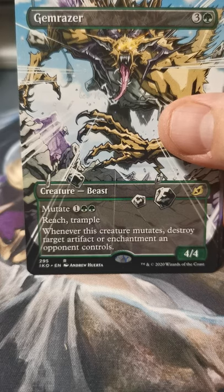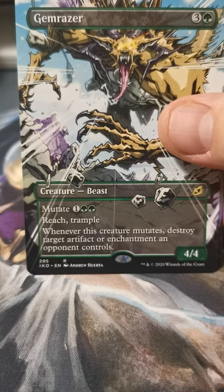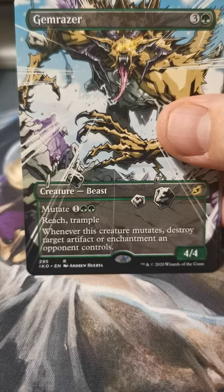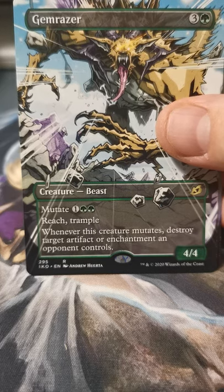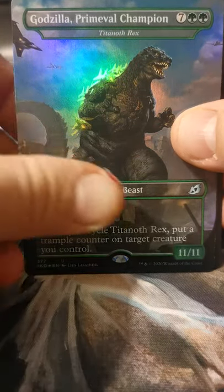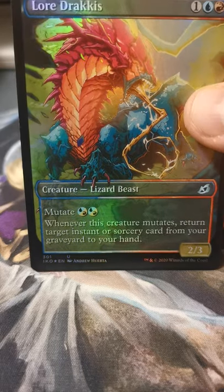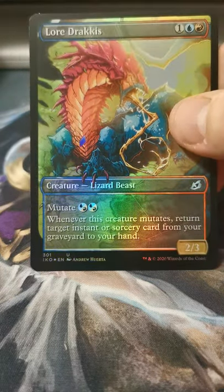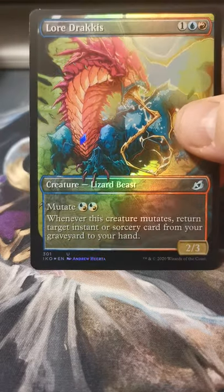Gemrazer in cartoon art — oh, so good. Gemrazer is such a good card, especially in 1v1 where you don't want to be spending slots on artifact or enchantment removal. The incidental artifact and enchantment removal on this card is so good. Got a foil Godzilla. Foil comic book art Lore Dracus — look at the way that pops! So good.